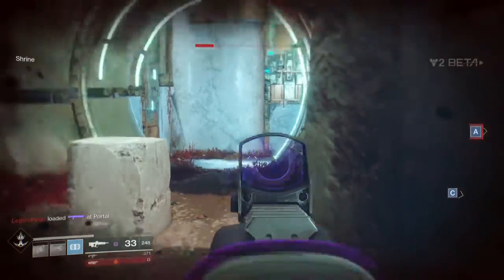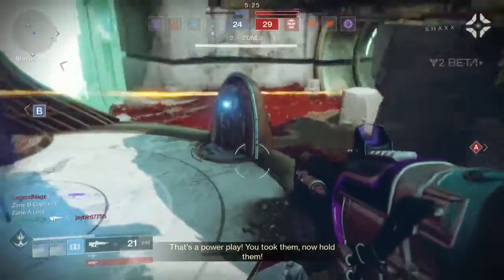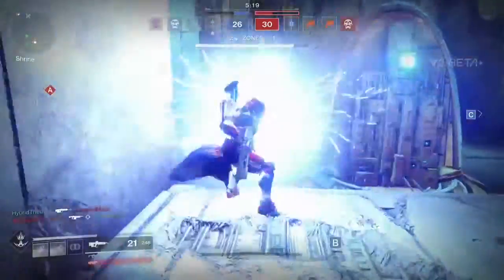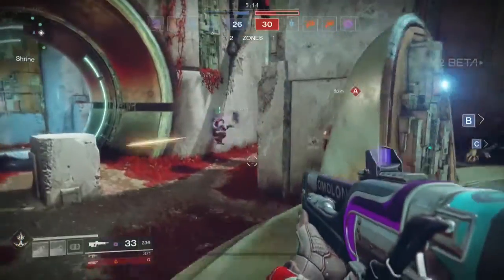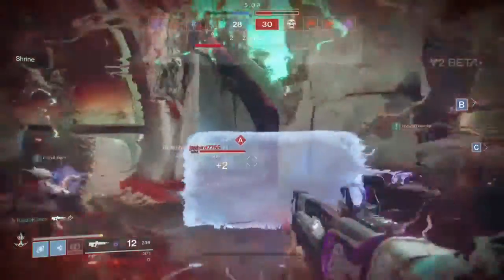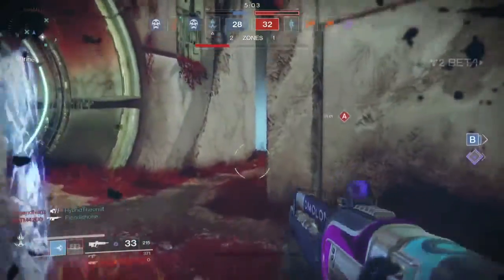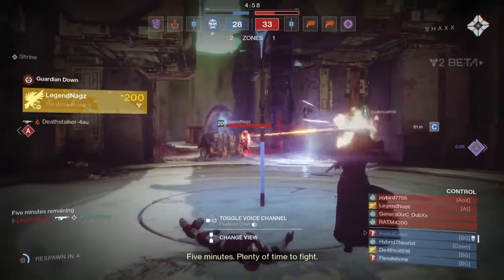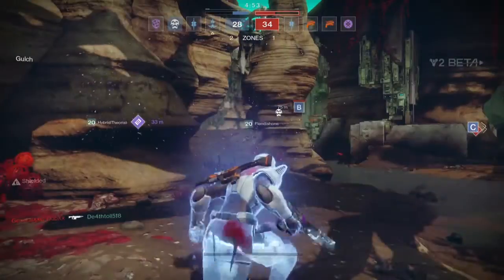Where you really start to see the changes from Destiny 1 is in player versus player. In the beta there are two different modes: a new competitive type where one team sets a bomb and the other has to dismantle it, first to win five rounds; and the traditional Control, which was the heart and soul of Destiny 1. The scoring system has been lowered — instead of getting points for assists or taking zones in the hundreds, now you get points based on the number of zones you hold, only in the single digits: one point for killing a person with one zone captured, two for killing one with two captured, etc. This does show a lower score overall, but it seems to make the game a lot more competitive.